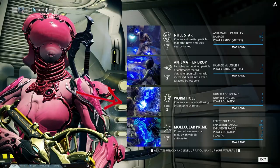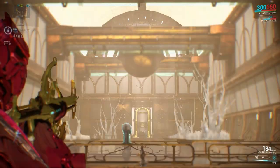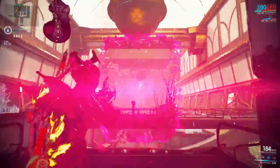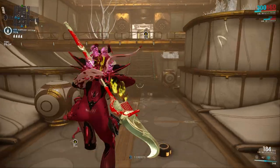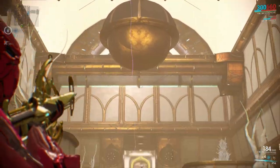The third ability is the Wormhole ability, where Nova creates a wormhole which she can travel through. Because of this build the range isn't very great and the duration isn't either, so basically you can forget this one.